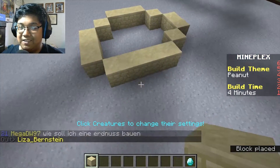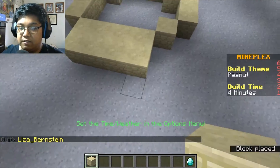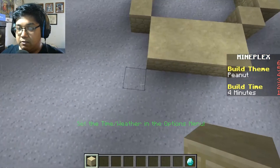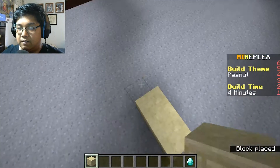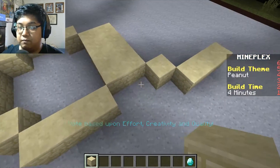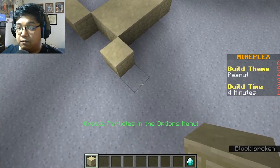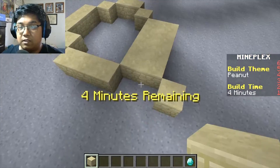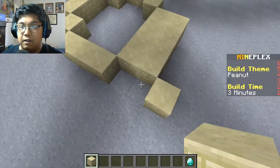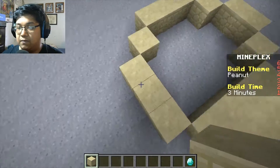Is this a peanut yet? We're gonna expand it like this. Not bad, not bad. We gotta make it symmetrical though. Yeah, that isn't symmetrical. So in Master Builder we have four minutes to create works of art. Oh, we have three minutes now.